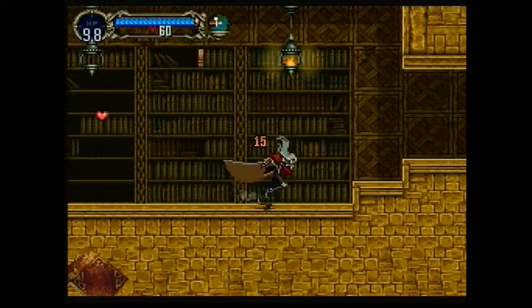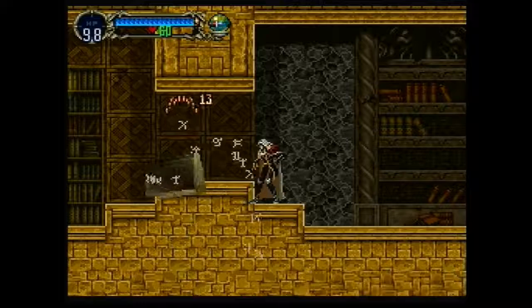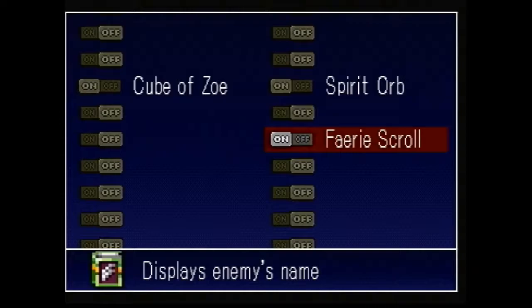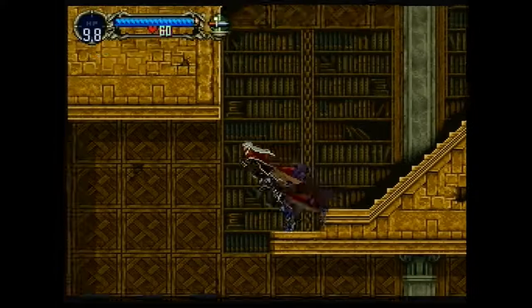Here we have some magic books coming off their shelves to attack us — every librarian's nightmare, I assume. And that one dropped $1,000 — nice. New relic: it's a Fairy Scroll. What does the Fairy Scroll do? As you can see in the lower right of the screen it says "magic tome" when I hit an enemy — I'll give you three guesses. Yep — it displays the enemy's name. Good information to have.